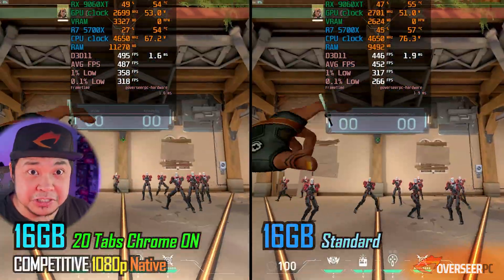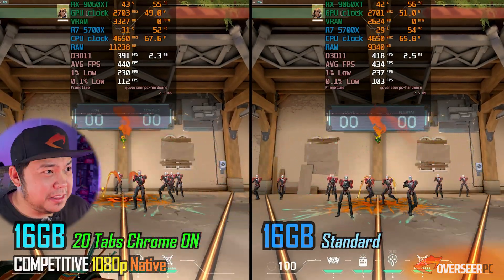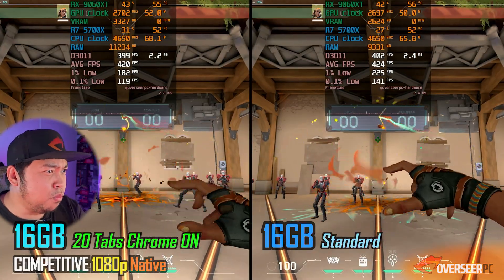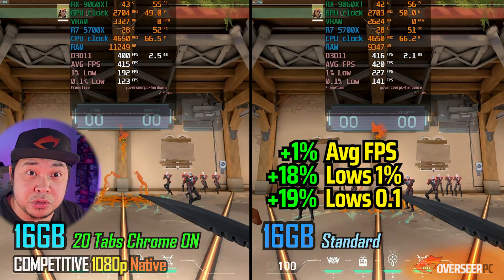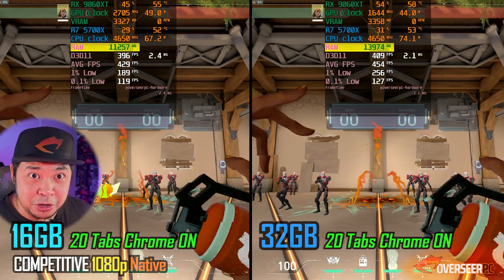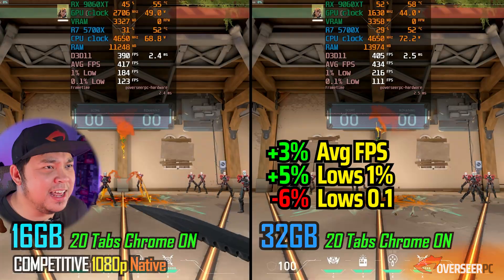Next up, Valorant - it's very CPU-intensive. With 20 tabs of Chrome, it's actually getting lower lows compared to our setup without Chrome running. Comparing the 16 gigabyte kit against the Kuzu 32 gigabyte kit, both running 20 Chrome tabs in the background: night and day difference.